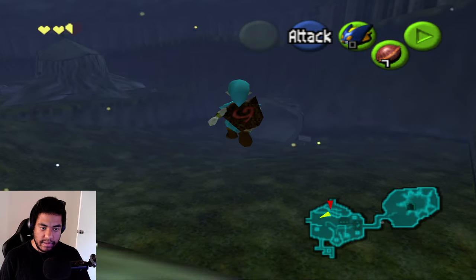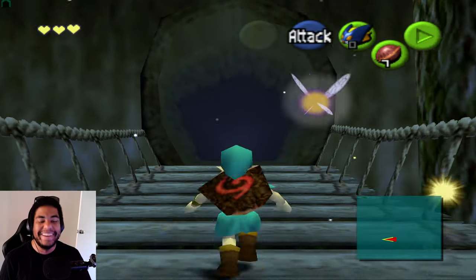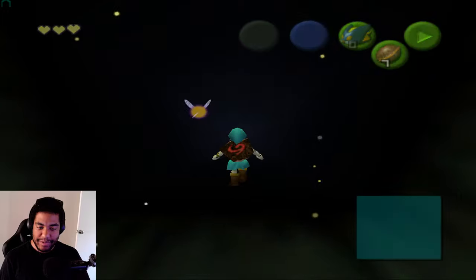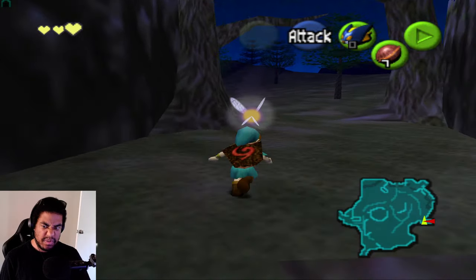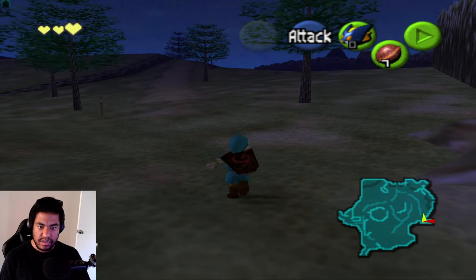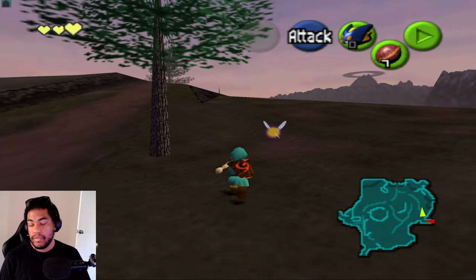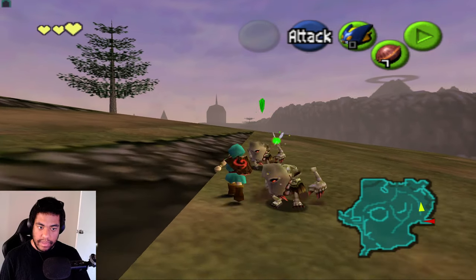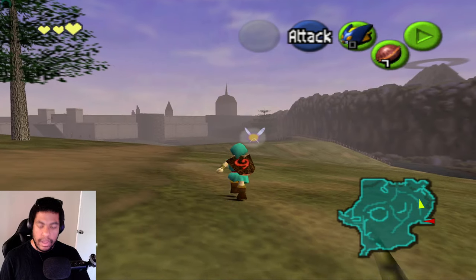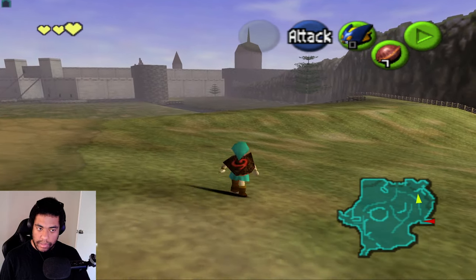We need to come back to the forest, but we can at least see what we have. It's nighttime now — where do I go first? I think we should go to Kakariko because we have the Goron Bracelet. I'd like to check the cucco reward with the girl — I only need one cucco. I also need one Poe for later.